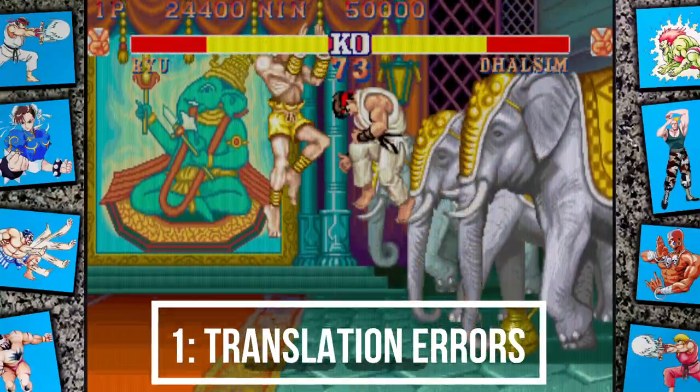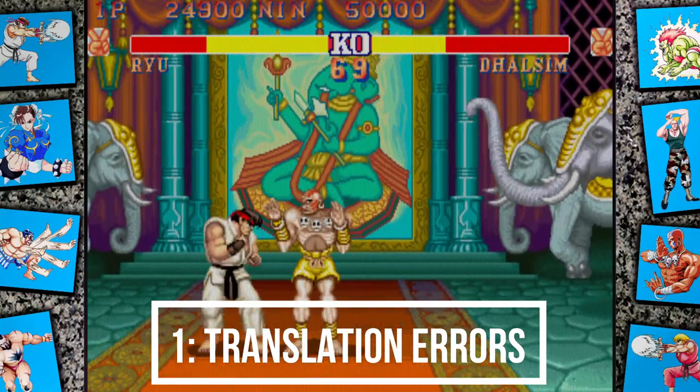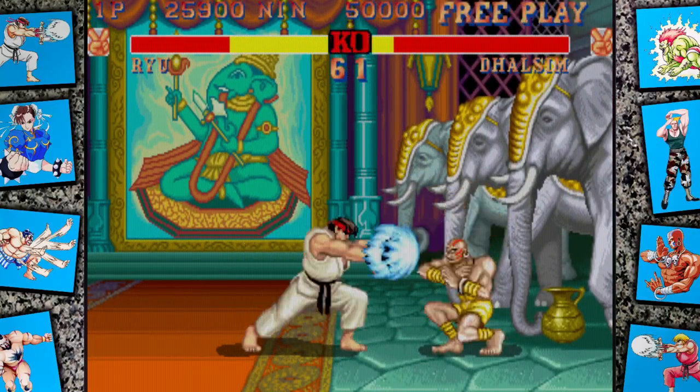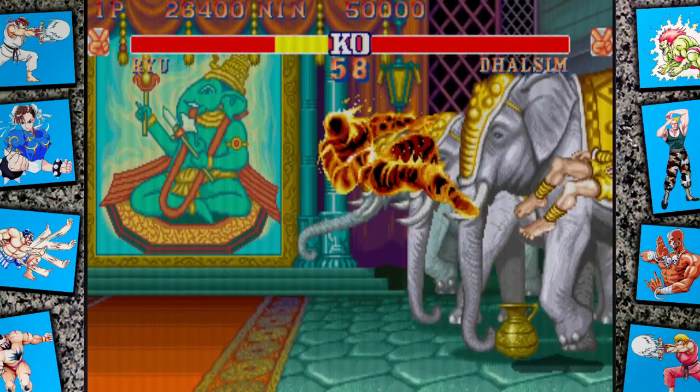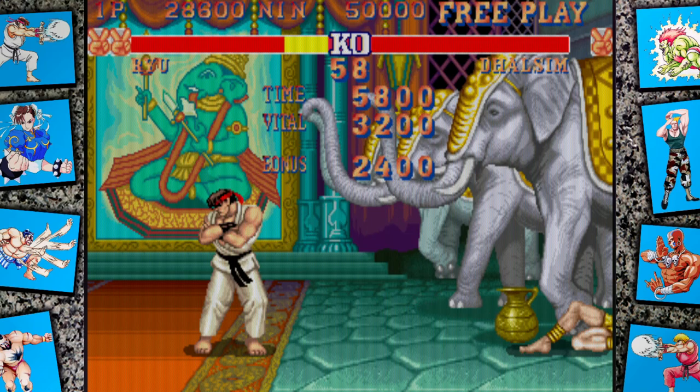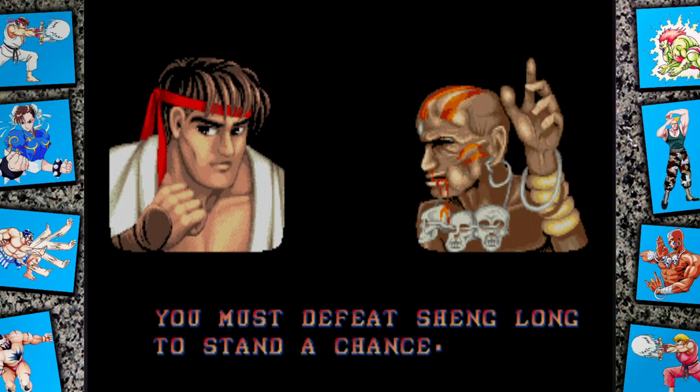In the US and European releases of Street Fighter 2, the game had one noticeable Japanese translation error. On Ryu's victory screen it stated 'You must defeat Xianglong to stand a chance.' Many people thought this was a hidden character in the game. In actual fact, it should read 'You must defeat my dragon punch to stand a chance.'